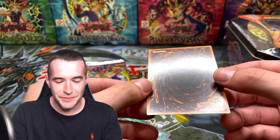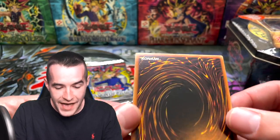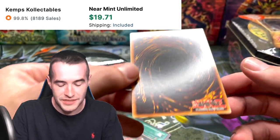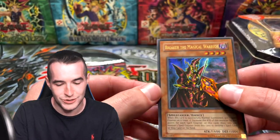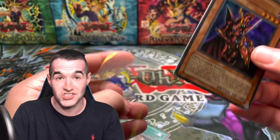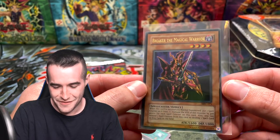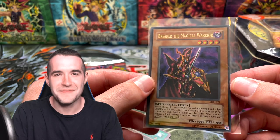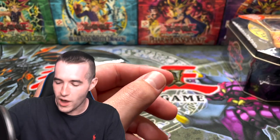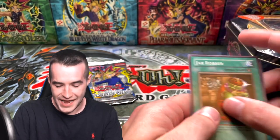Breaker the Magical Warrior — oh my goodness! What an amazing pull, and he was upside down. One of the best Ultra Rares in the set. It's got a little bit of stuff on it, but this is definitely a card that you could just throw in the Goat deck. Our Goat format deck, if we were playing like a sealed sort of thing here, would be fire right now. Breaker the Magical Warrior — what an opening so far. Unbelievable. And Roulette Barrel.